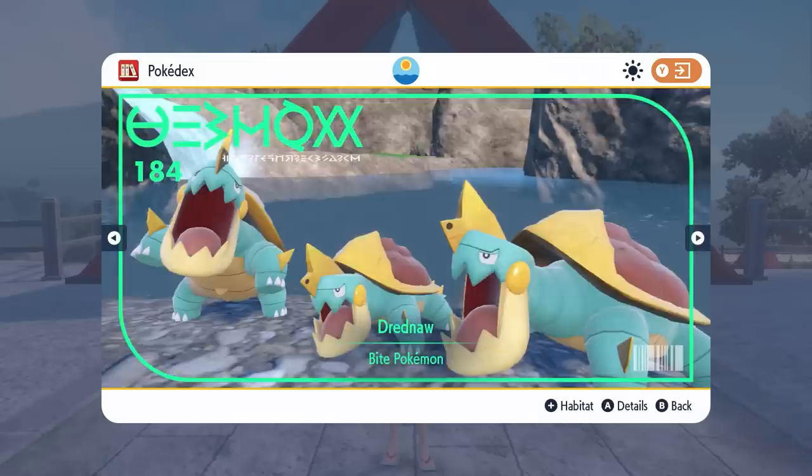Then we've got Tatsugiri from the base games as well as Dondozo, and another Scarlet exclusive which is going to be Cramorant. So you Violet players are going to be out of luck — if you're looking for Cramorant around the Kitakami region, it's only going to appear in Scarlet versions of the Teal Mask. So again you're going to have to trade it or bring it in from Home if you have one from Sword and Shield. Cramorant is the final version exclusive for Pokemon Scarlet.